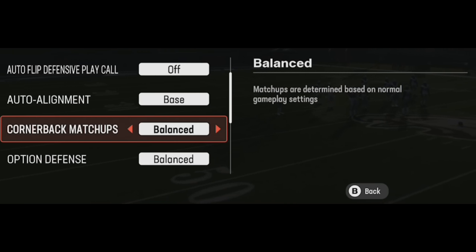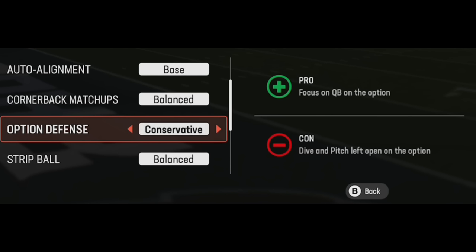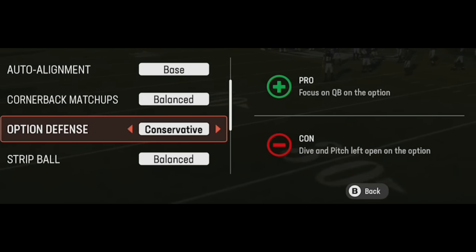For option defense, nothing's really changed — you want to set this to conservative, or every single time your opponent runs a read option, the quarterback will just run free down the sidelines. You want that edge defender to force the quarterback inside. The run on a read option isn't always great, but the quarterback getting outside where there's nobody to hold him back is a huge concern. Always leave option defense to conservative.